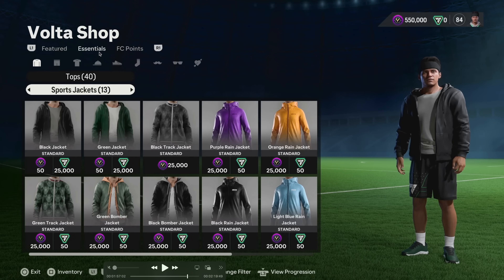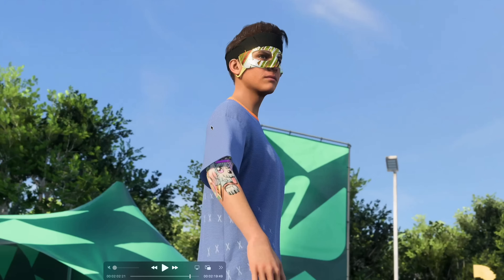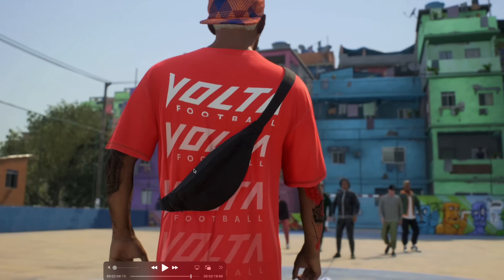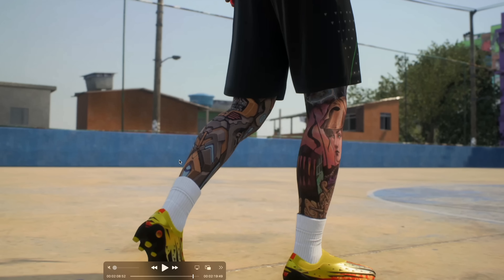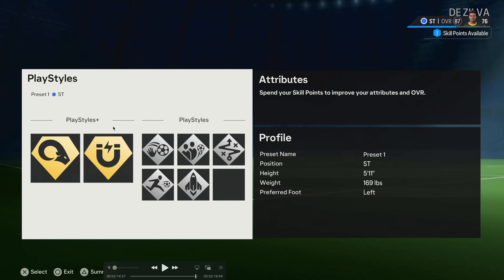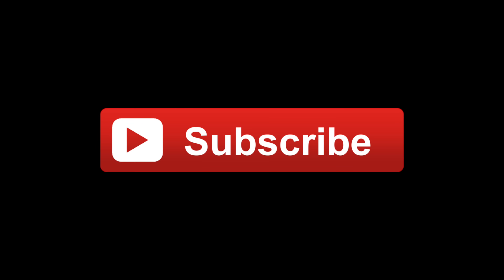Then we've got the Volta shop which is for customization — you can put face masks, headbands, tattoos, hats, bags, and goggles on your virtual pro. There are a lot of tattoo options. There are also play styles — you can check your play style pluses and your six play styles, up to eight total. You can also see your profile, your attributes, and select your play styles for your player. That's pretty much the Pro Clubs gameplay — let me know what you think of the mode.